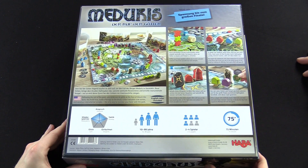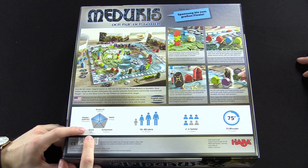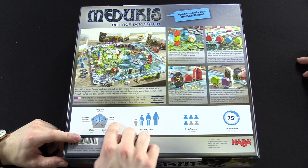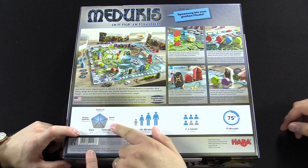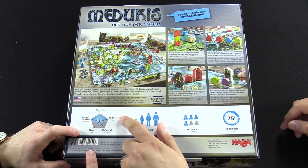Here's the back of the box. It has like a graph - it shows you how much luck, simplicity, strategy, attention is required, and replayability of the game. It's like a stat grade. You can tell this game has a lot of replayability. It requires a lot of attention and requires a lot of strategy.